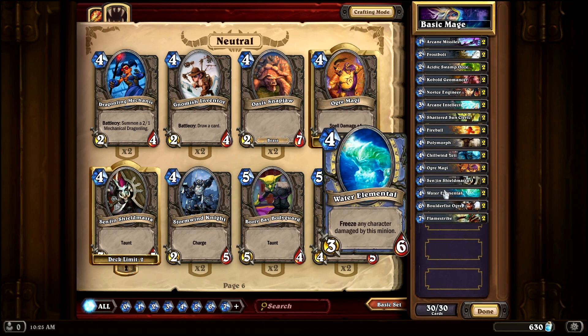Water Elemental is next and this is a mage-specific card designed really to control the board. Just like the Chillwind Yeti, it cannot be killed by a single creature on turn four. It will take multiple cards to take this guy out, and it also has the added benefit that when you attack and hit something, it freezes that minion so they miss their next turn of attacks — which is just great.